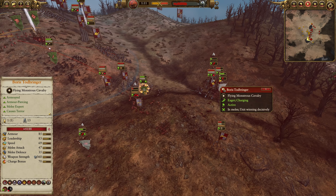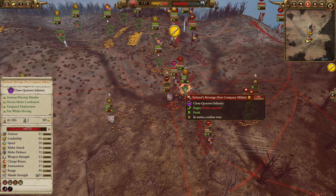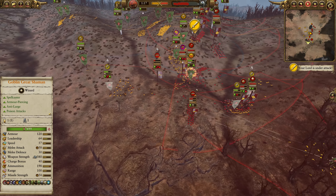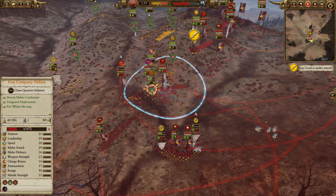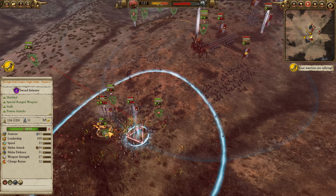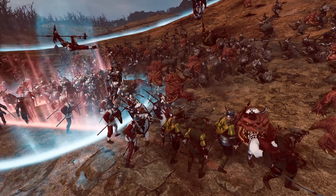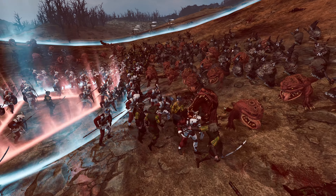Squig Hoppers only have 18 defense as well, so it's not like they're much tankier. They are slightly tankier in that they have more models and more overall HP. This unit of Squig Herds gets in here — really nice damage. The other one also collapsing down the hill. The spider's kind of getting involved, but let's focus in on the Squigs just having an absolute ball.